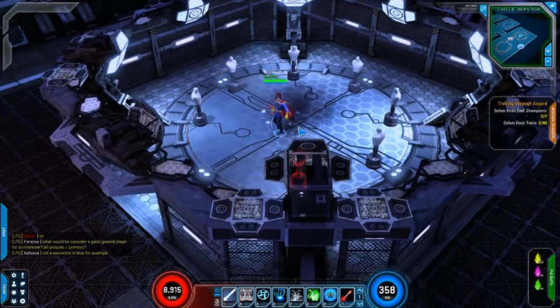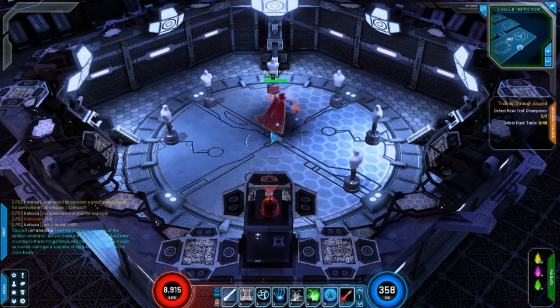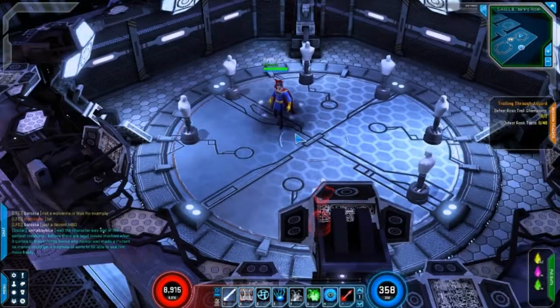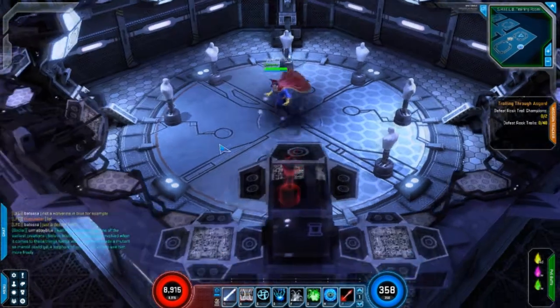Usually my hands would be on A, S, D, and F, but with this build in particular my hands are usually on S, D, F, and G. I use all of the powers, which I don't normally do — with my Iron Man for example I only use a certain number of powers. But because of how Strange works, you really need to use a variety of spells.